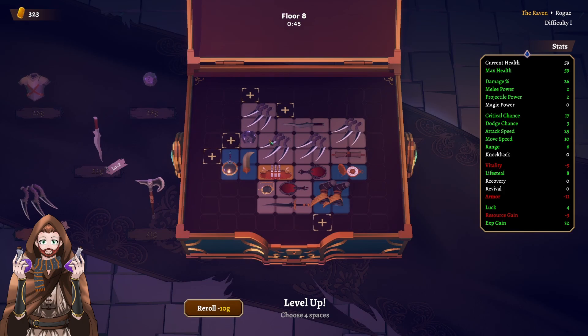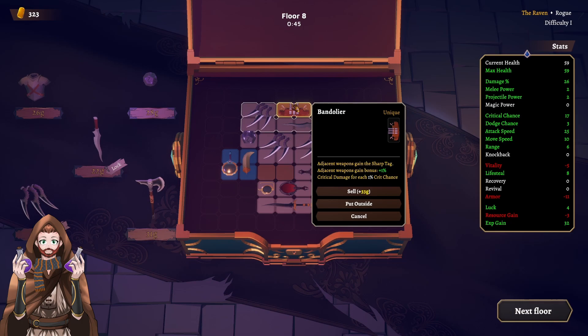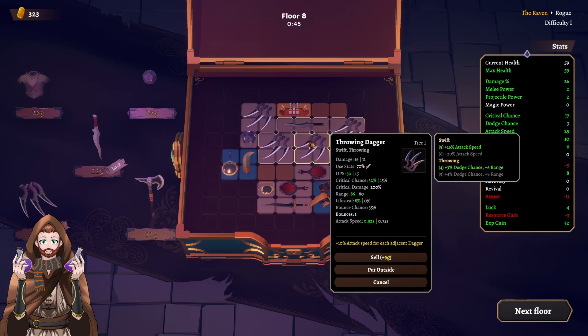It doesn't matter which type of build we've chosen. Maybe that was the problem — I approached it like: let's go with a full sword build, let's go with a full mace or axe build. And maybe this is not the way to play the knight or the weapon master. But seems like the raven utilizes having the same type of items in your inventory for many occasions. And thanks to that, you are getting much stronger.